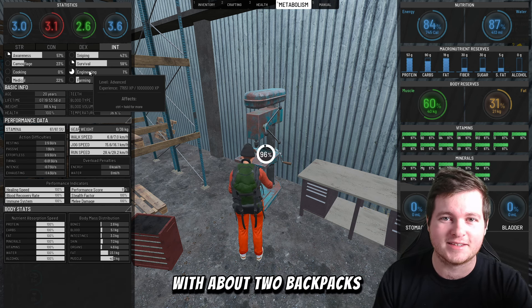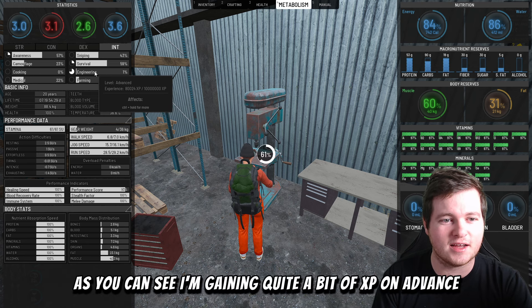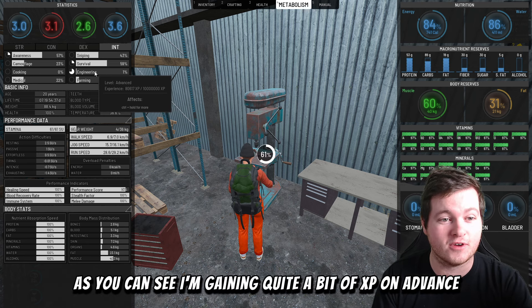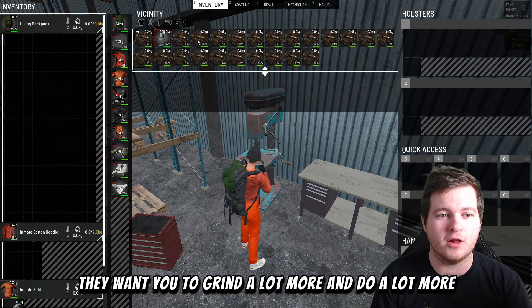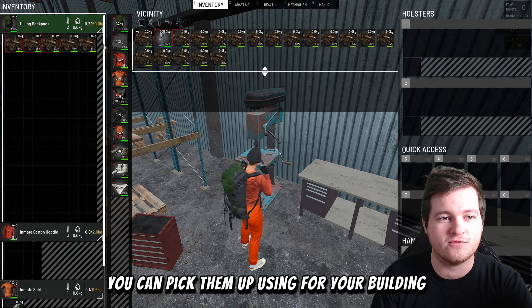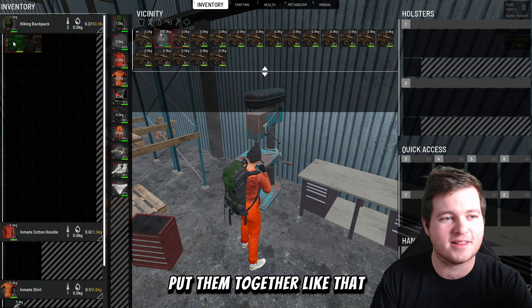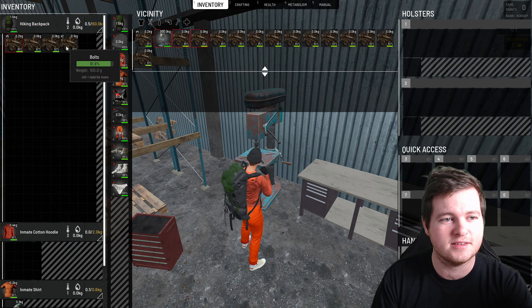My engineering skill is already on advanced — currently at 68,159 XP. What you want to do is go to crafting, craft bolts, click on auto-craft, and start auto-crafting. As you can see, it's gaining quite a bit of XP.